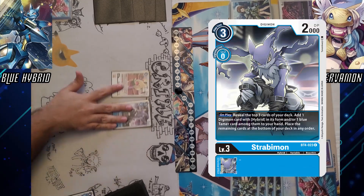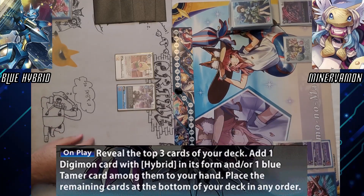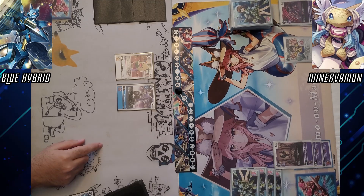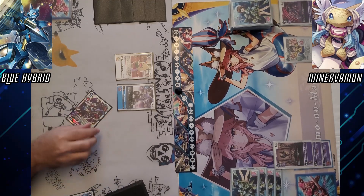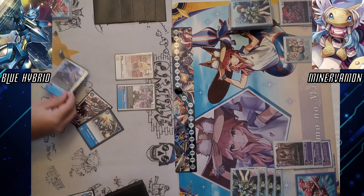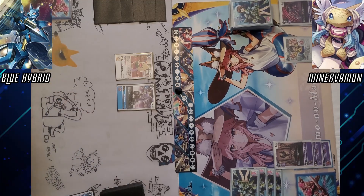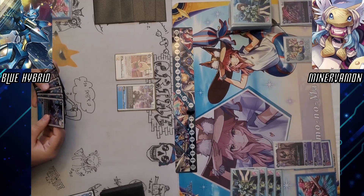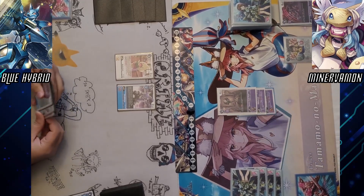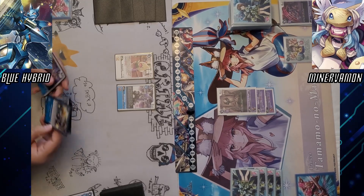Only one thing to do to drown my sorrows — let's play Stravimon. After the one you just killed. Reveal top three cards, add one Digimon card with Hybrid in its form, and or one blue Tamer from among them to my hand. This has a Hybrid in it. Pay no attention to the Emperor Greymons. Go. There you go. Now we're all — move up this stack that's about to die. I hope you swing into a Hammer Spark.